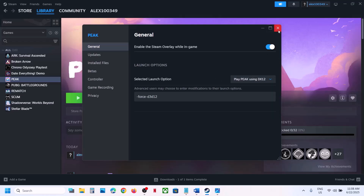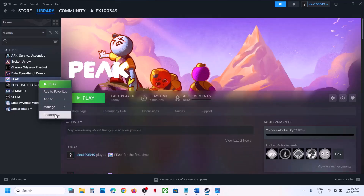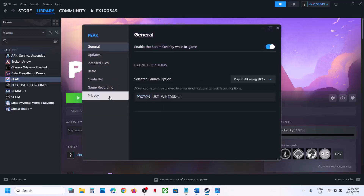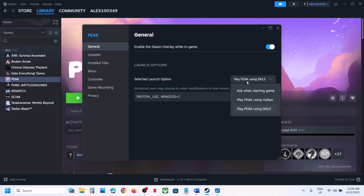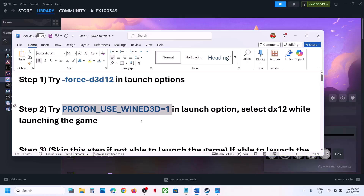Still not working? You can try this: in the launch option, add PROTON_USE_WINED3D=1. Make a right click, then go to Properties — this is also provided in the video description. Select 'Play using DX12'. When you launch the game it will update something, and once the update is complete you can launch the game and then check.